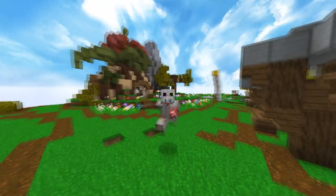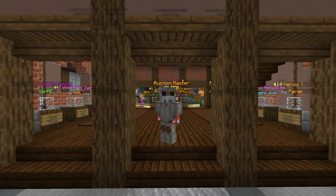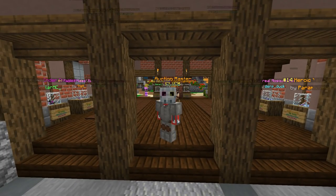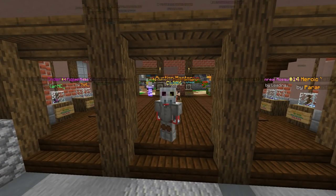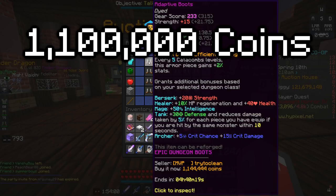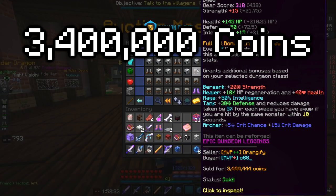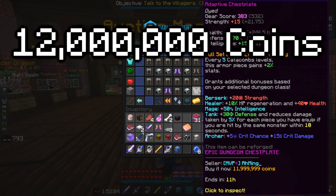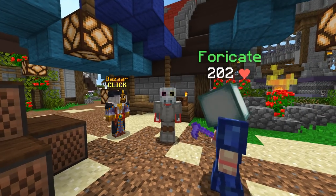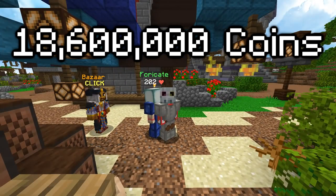Let's go over the prices for each item in the set. I'll be using lowest bin prices as a benchmark, but remember you can get it a little cheaper from a straight auction. Adaptive boots are only about 1.1 mil, adaptive helmets are about 2 mil, adaptive leggings are about 3.4 mil, and adaptive chest plates are about 12 mil — putting the full set at around 18.6 million coins.